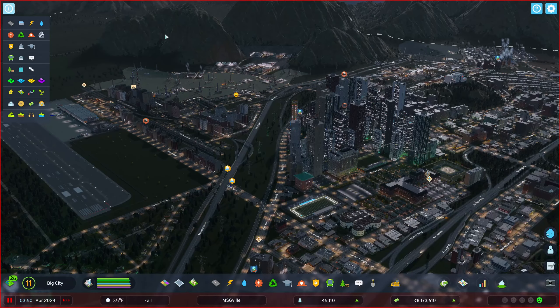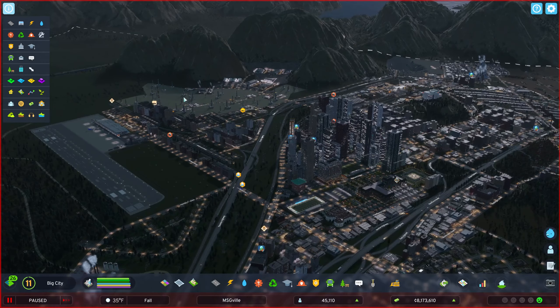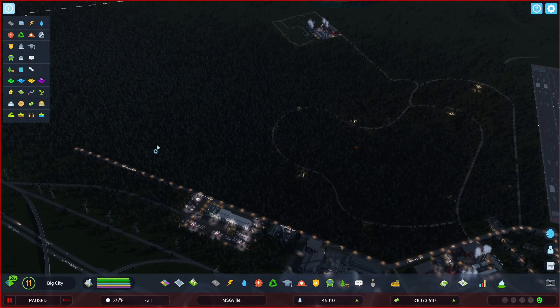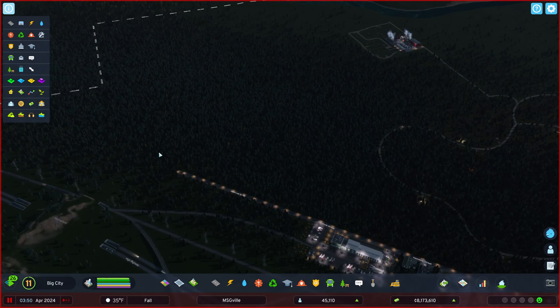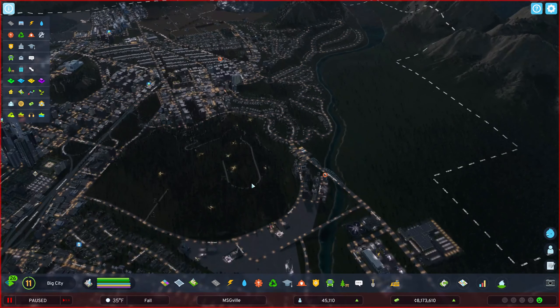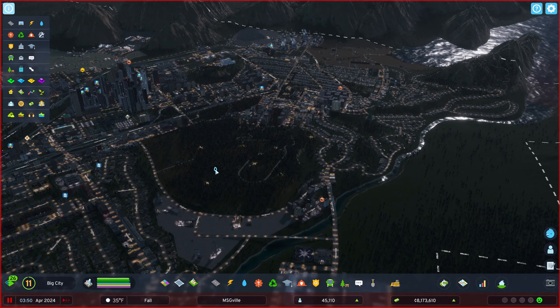I have a ton of industry and this all ties together. I have all this oil industry, I have this massive forest industry right here and it's going to be pretty massive — I'm thinking about doing most of this as forestry industry. Farming and more forestry up here too. So all those workers are not getting paid as much.